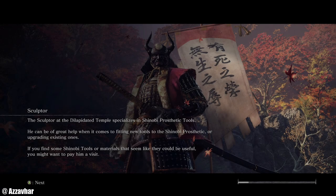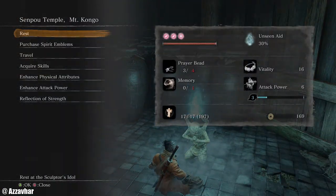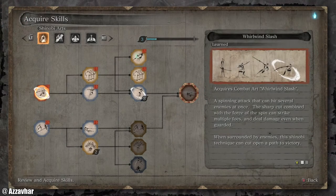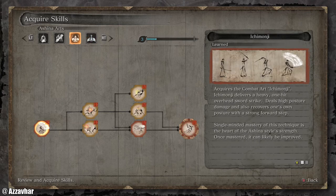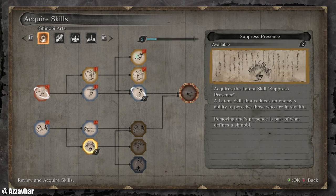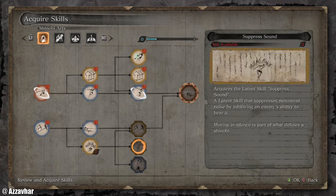There are a couple of different ways that we can take out the Guardian Ape — I'll hopefully get a chance to show you what those different ways are. Let's see if we can spend some skill points before we go into this. Next I'm going to try and work my way towards Shadow Rush ideally. I'm not sure if we'll get Shadow Rush by the point that I want to get it, but I guess we'll find out. So I'm going to go for Mid-Air Combat Arts for now.